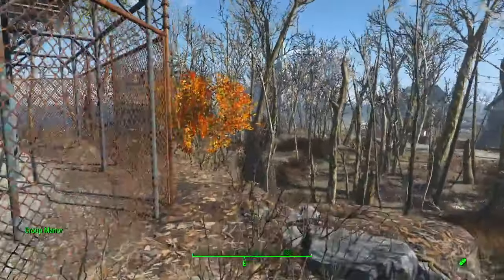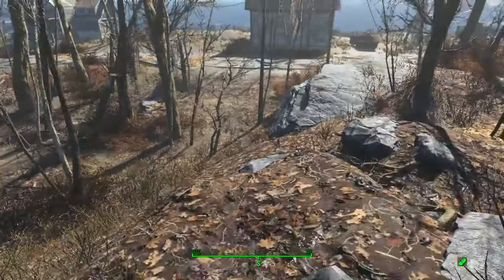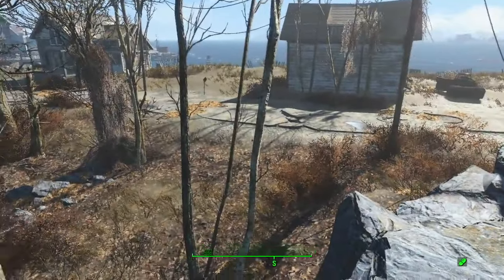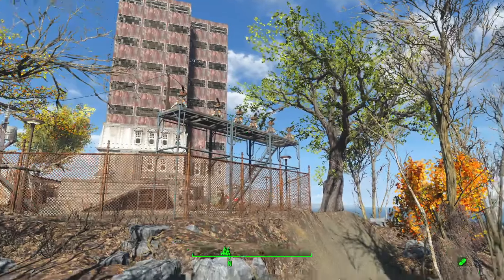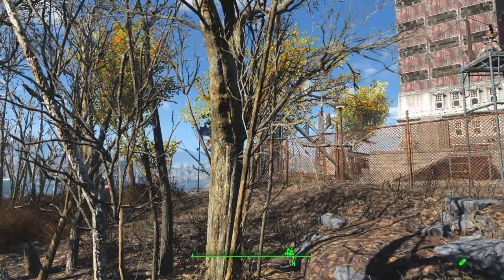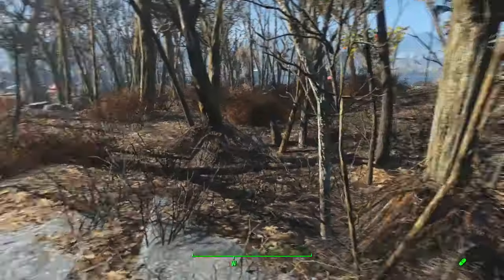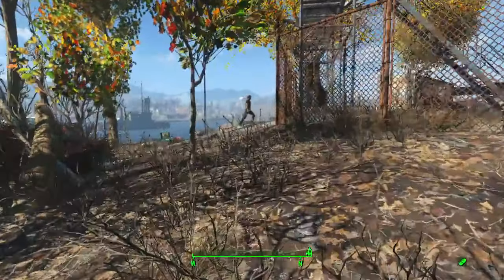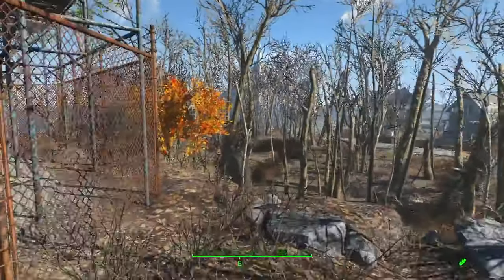Starting off, the first thing you're going to notice is obviously there's a big building. We've got a caravan spot over here and a Minutemen camp outside the entrance area, and right by the entrance we have our first defense. There are two or three enemy spawn spots with this settlement, and you can see I've got extra missiles on here as well. The first enemy spawn spot is somewhere over here — right down here. No other settlement really has a spawn spot so far from it, but this is where the first enemy spawn spot is.